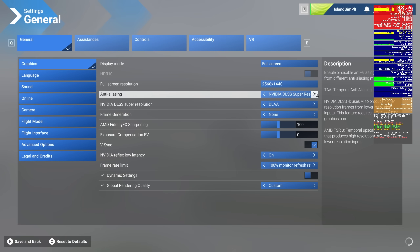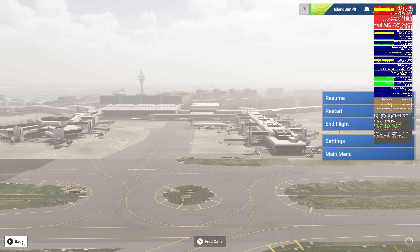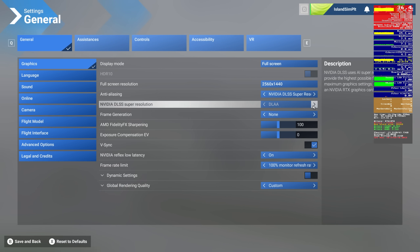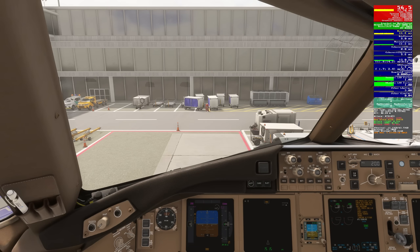Let's change this now to DLSS. DLAA, which is not what I run, but performance is quite similar to TAA — 57 FPS, 17.5 on the main thread, and about 10 gigs of VRAM. Now let's go to DLSS Quality, which is what I run nowadays. FPS and main thread are about the same, but VRAM is now 9.6 — saving us almost half a gig. Now DLSS Performance is almost exactly the same as DLSS Quality: 56 FPS, about 17.5 on the main thread, 9.5 on VRAM. So it saves you a little VRAM, but not much.